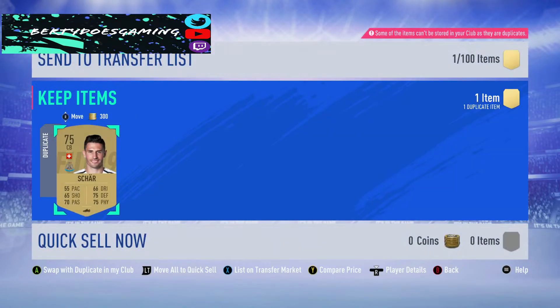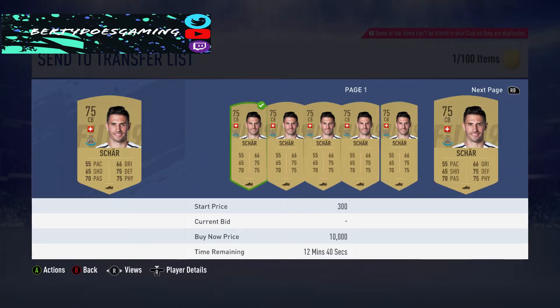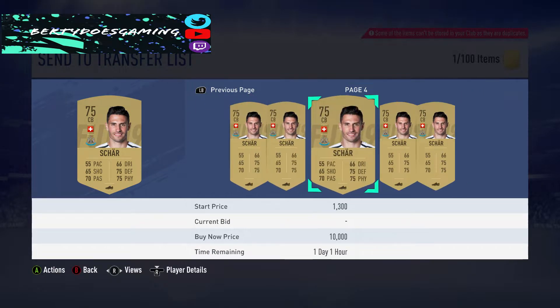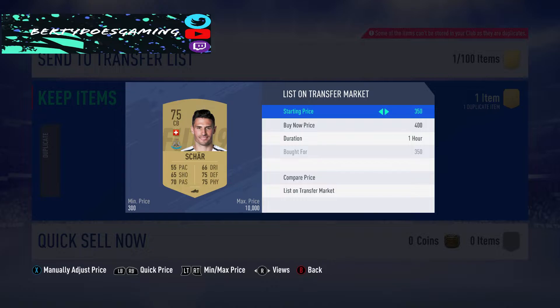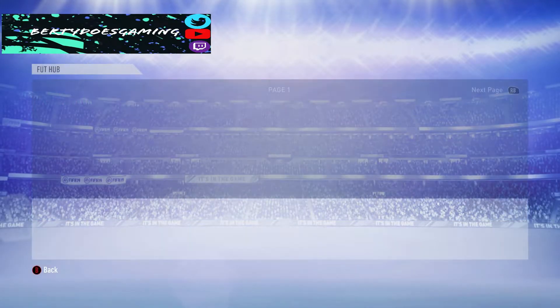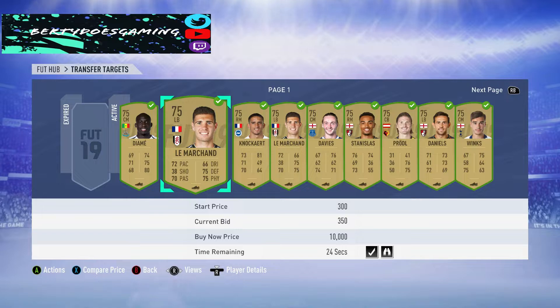We won this one at 350. What you can do is compare price and see where the next cheapest is. 500 coins is the next cheapest. I'm just going to list everything at 400. If someone picks it up, there's still a profit in that for me, but it's minuscule and it's not the profit I'm going for. The idea is to get loads of small profits in order to make a larger one. Sometimes buy low, sell high; sometimes buy low and sell a little bit higher. Aim for small profit margins but do loads of them.